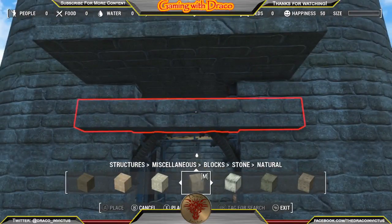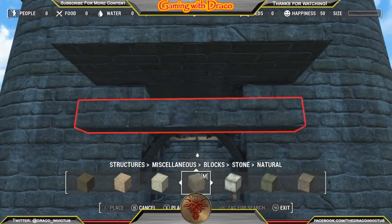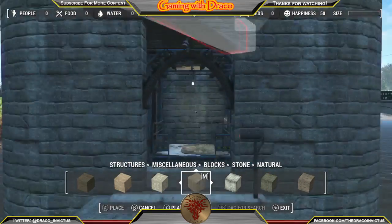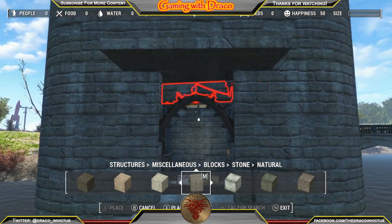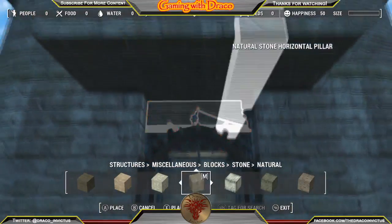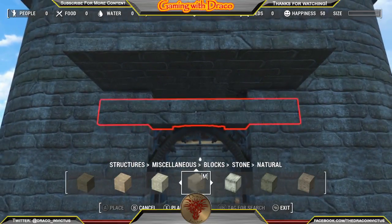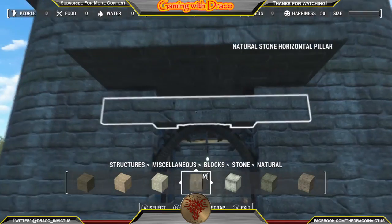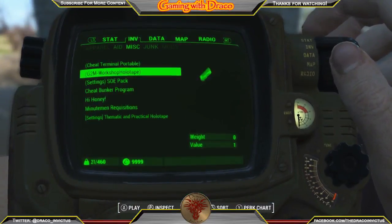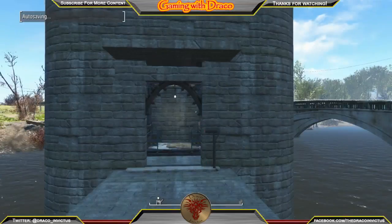Now I'm doing some decorative work to add dimension to this building. Place Anywhere kept wanting to snap things, so I had to use it and then move the piece without picking it up. That whole ordeal was probably five minutes of me fiddling with it, but I do get it in. I see it's a little low and I'm trying to bump it up, but it's not cooperating — I opened the Pip-Boy to check what I was looking for.